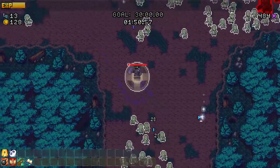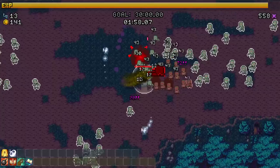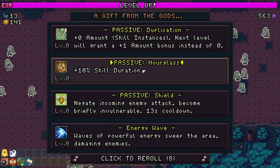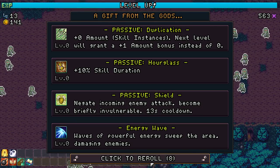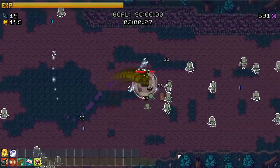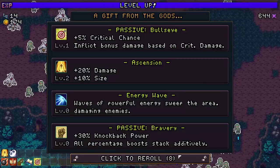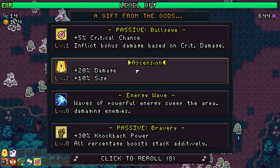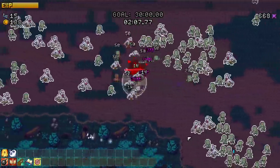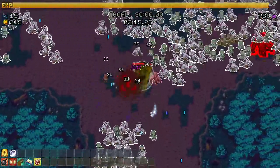Starting to work on crit chance - I saw a crit there for 72! Keep that crit high. Skill duration - not useful for my current build. Roll, shield maybe. Crit chance - yes, bullseye! Get that crit going - keep the damage high and big. More crit chance - crit chance over knockback, knockback is nice eventually but it's all about keeping damage up.